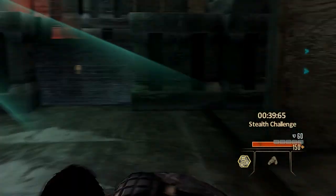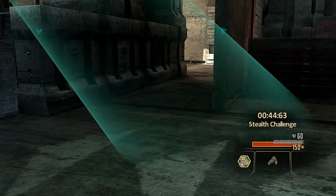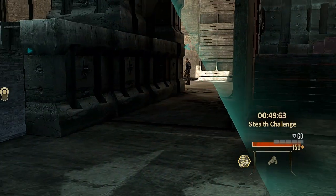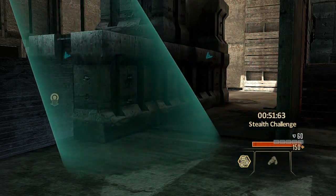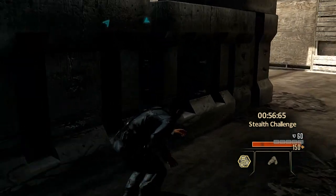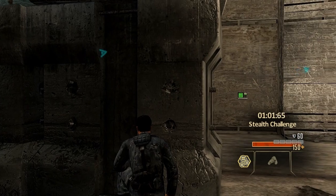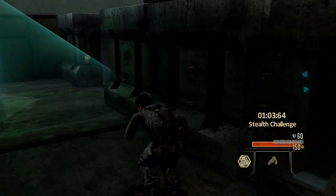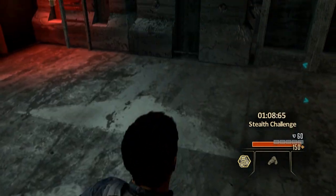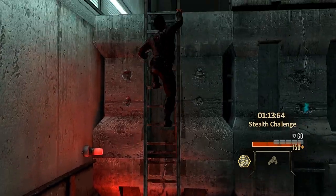Now we've got the live challenges. You can see the triangles have shown back up. The one on the left is on the other side of the wall, but the other guy might prove to be a problem. The thing about the stealth challenge is that the reason I kept failing was because I tried to do it as fast as possible. Time is not the best means of getting a high score — you want to remain undetected. That is the key part of this challenge.